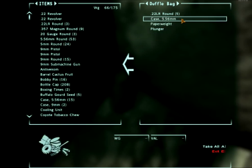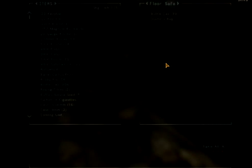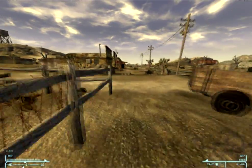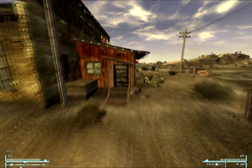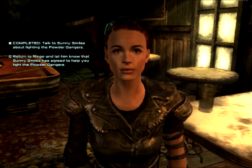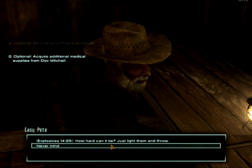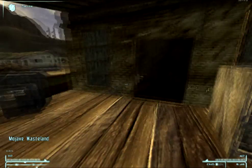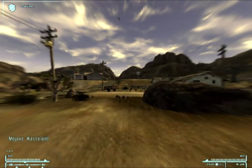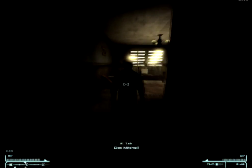Trudy will give you more bodies to help take bullets and do some damage. There are a few useful things to grab here — some ammo, and cigarette cartons are good since they give you a decent amount of money. After you talk to Ringo, head back to the saloon and talk to Sunny — pretty much whatever you say, she'll go with you. Trudy has two checks you can pass: speech and sneak, both 25. You can also pass a barter check with Chet to get some leather armor, Easy Pete will give you some dynamite, and Doc Mitchell gives you Doctor Bags and Stimpaks.